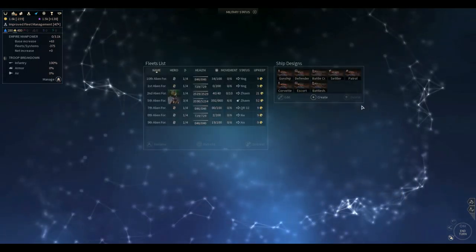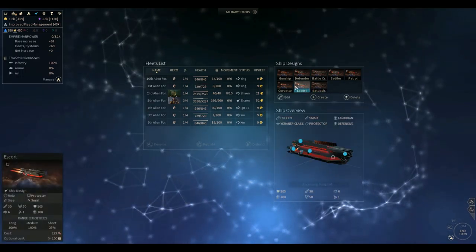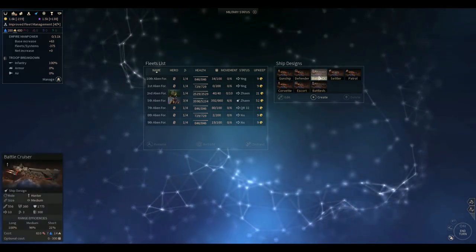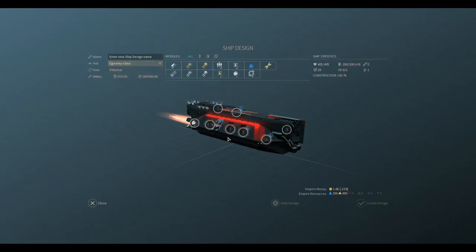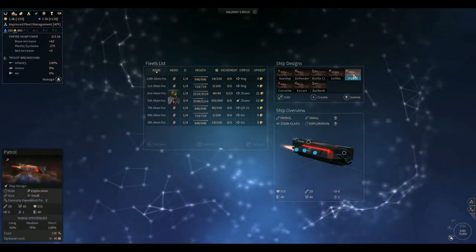Maybe... did that work? I don't see it on this list. Where did it go — I thought I hit the create button. There it is, alright. We also had an improved something else — we had an improved Gearsy class. What does that do for us? Does that just improve them all?